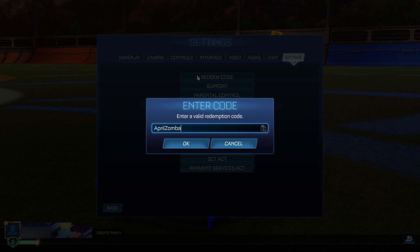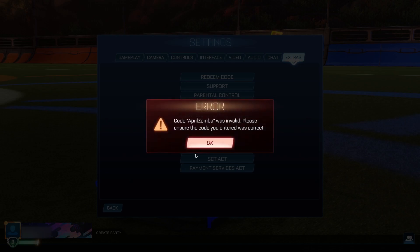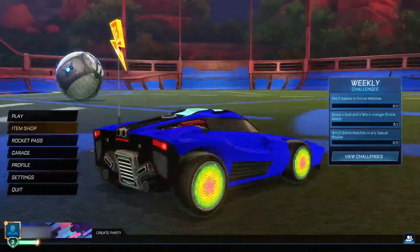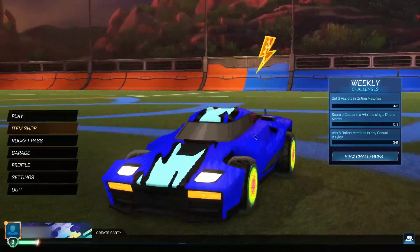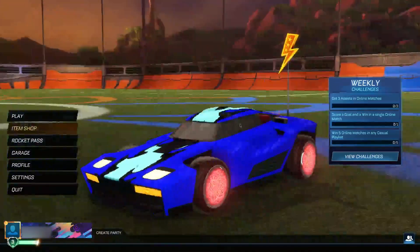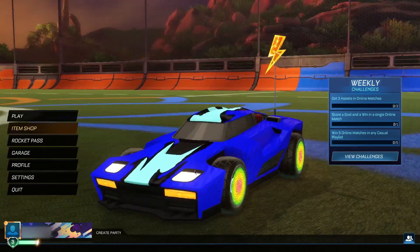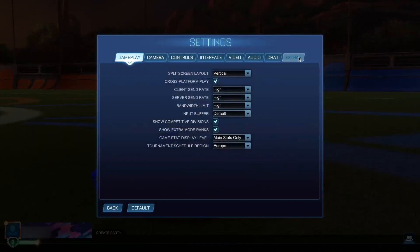The next code is "aprilsamba." This code gets you a normal set of Samba wheels — unfortunately they're not painted, just a completely normal set, but it is still a free set of Samba wheels regardless. Go ahead and click okay, and boom — as you guys can see we actually got the Samba wheels for completely free. They look absolutely insane, just like the gold ones currently in the shop, so I definitely recommend getting your hands on these while you can.